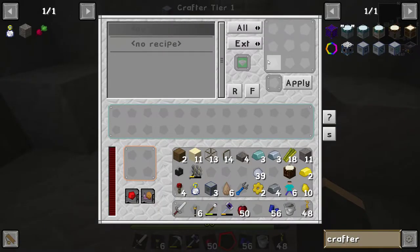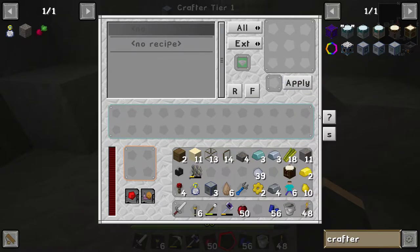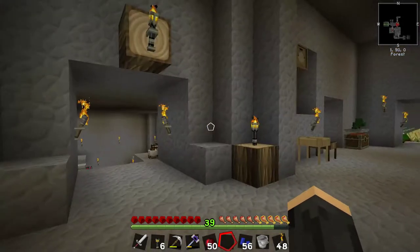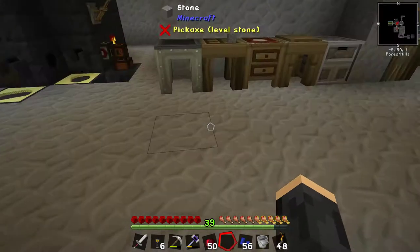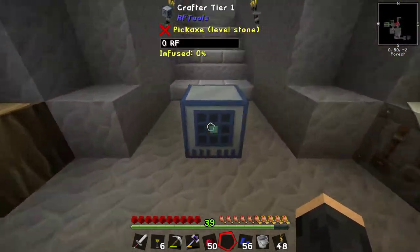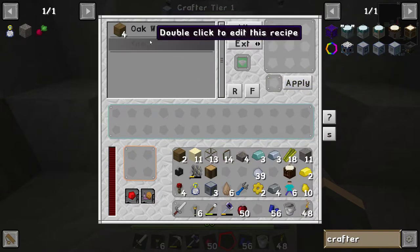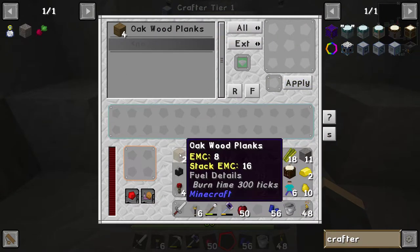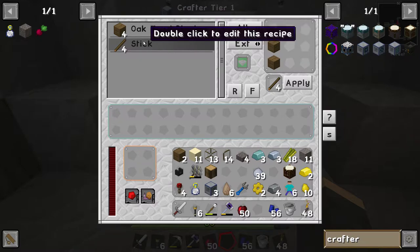No recipe - double click to edit this recipe, double click if you want to make something. This is how you do it. Let me get a piece of wood - I'll do this for now. Put this in here, that comes out, apply - oak wood planks. We can also do a second recipe. Let's do this, apply. Now this crafter here knows how to make oak wood planks and a stick.